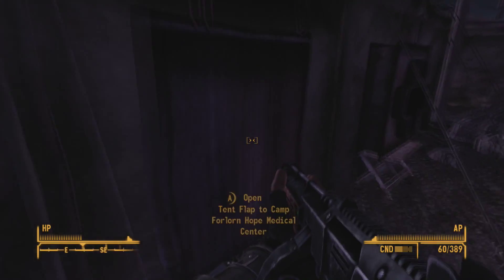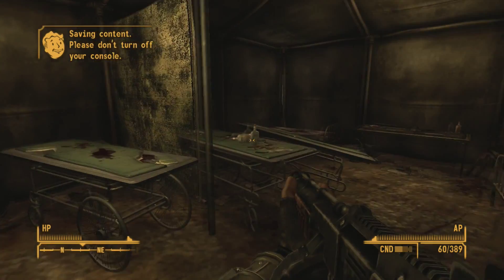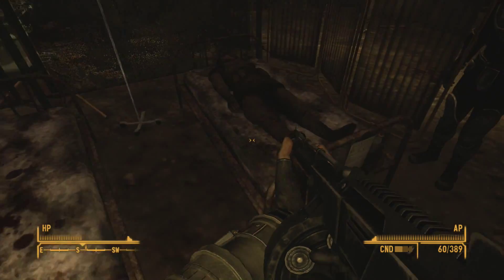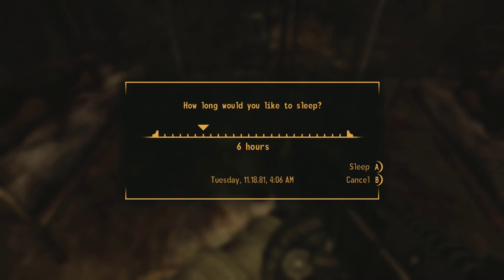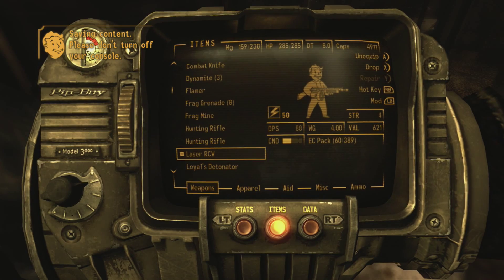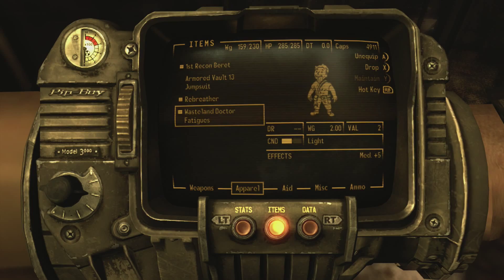Let's look in the medical tent. I found a bed I can sleep in. Sure enough — diagnose injured trooper. I can put on my medical coat and try to help out. But let's do it on a full night's rest. So let's put on our medical clothes. Medicine plus five. Morning.